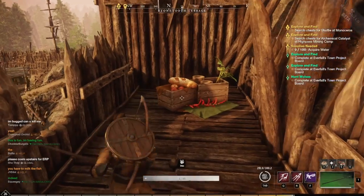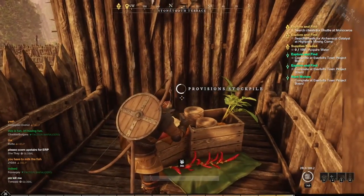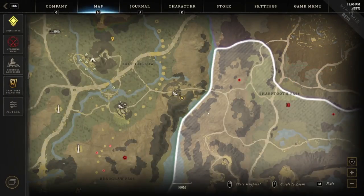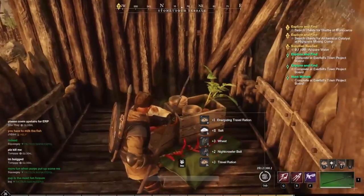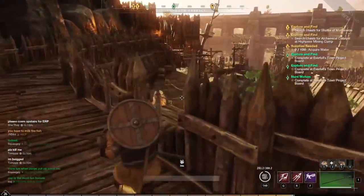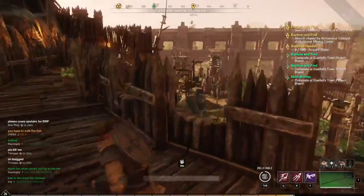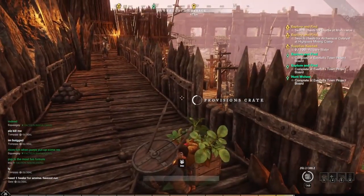Found a Provisions Stockpile — once again up in the battlements, kind of on the opposite side. Last time I was over here; this time I'm over here. We got salt, beet — lots of good stuff in that one. And there's one right here too — this is the spot to come, one of them for sure.